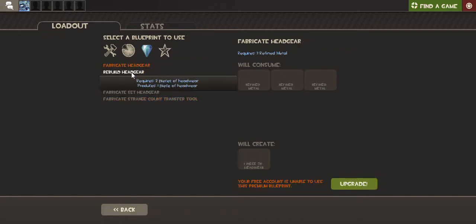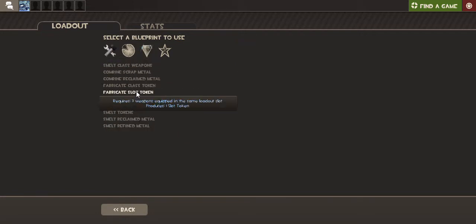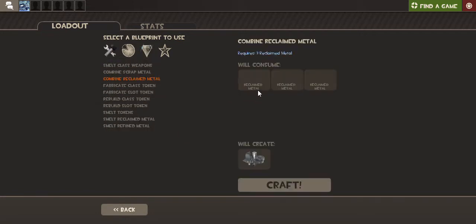You know, you can make headwear, and all you need is three Refined Metal. Refined Metal is made by combining three Reclaimed Metal, which comes from Scrap Metal. So, yeah.